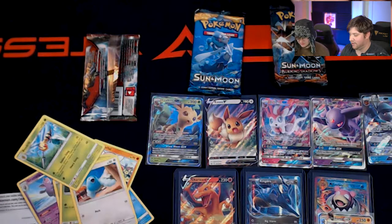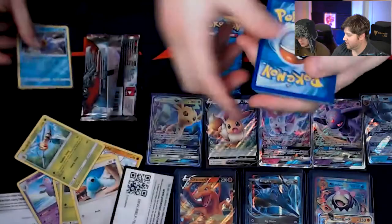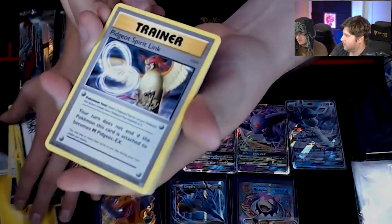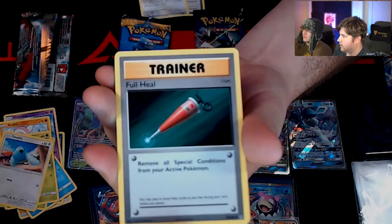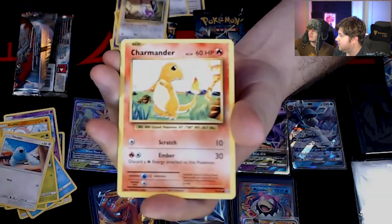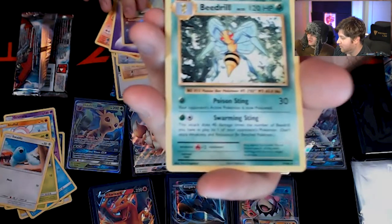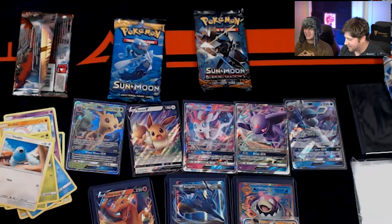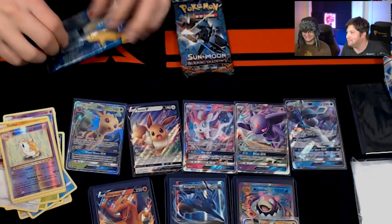I'm going to go with the Evolutions pack now. Let's see what we get. Code card. We got a Pidgeot Spirit Link. We got a Porygon. A Full Heal. A Ghastly. A Diglett. A Rattatata. A Charmander. And then we got — eradicate! Into... oh no, there's a Beedrill! Oh no, put him over here! Oh God, Beedrill! Come on, end this Beedrill garbage!